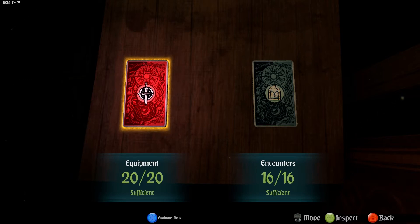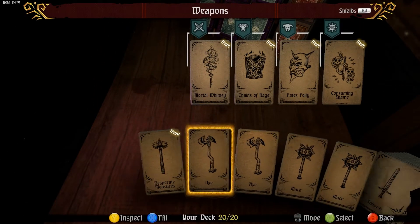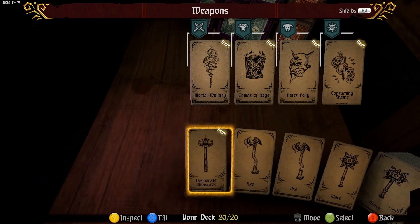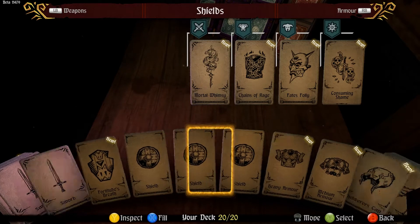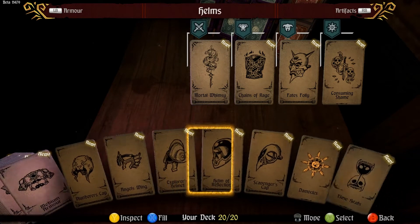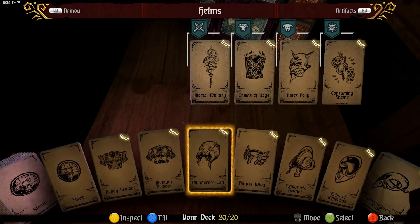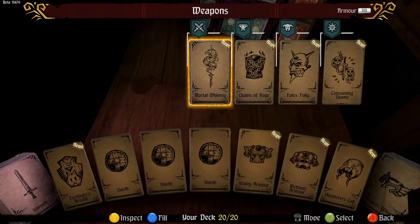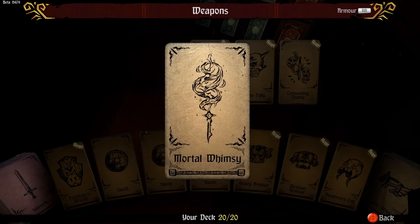The dealer says: 'Perhaps you're having trouble understanding how your piece is moved. If so, you will not progress far. I require far more from my opponents than mere competence.' Now, as you see here, this is my deck of equipment. Equipment cards will pop up as you're playing through and will allow you to get new equipment as you go on. You start with the basics — we've got a mortal whimsy. This card is new and thus its contents are unknown — find it during play and its secrets will be revealed.